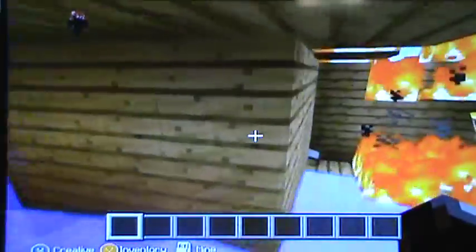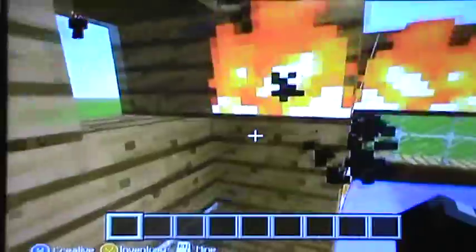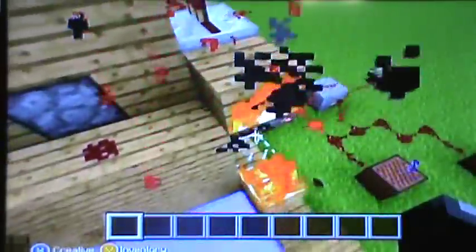We have a fire, and that means I need to get out of here as quickly as possible. As you can see, the sprinklers don't help much but they're still fun to use. Now that I can hear the fire alarm going off, that tells me there is a fire in the building and I need to evacuate as quickly as possible.